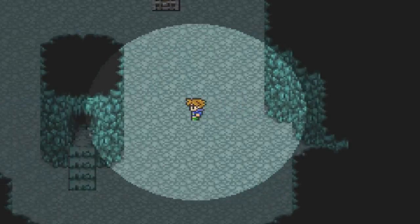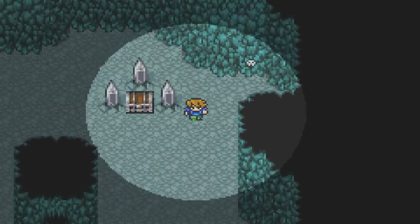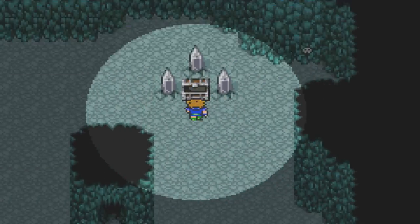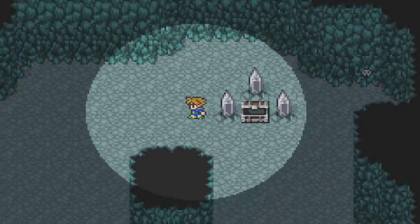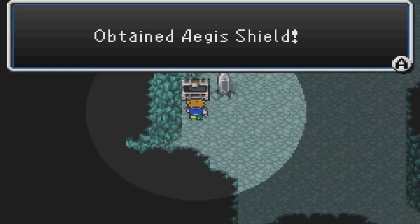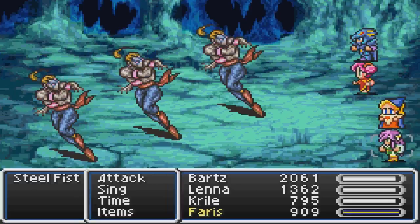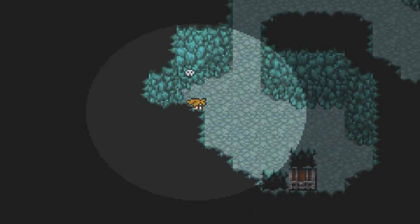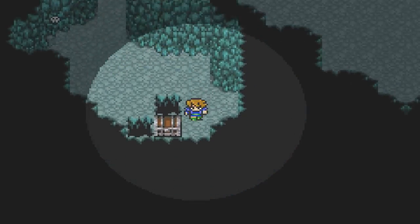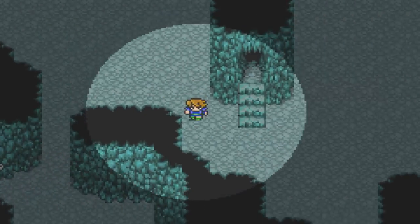I didn't intend to come down here. Okay, so you gotta be careful with these chests because they're trapped. These crystals that come up do a lot of damage. Thankfully hitting the button reveals them. So none of that's particularly useful to me, but that's how you get all of it.